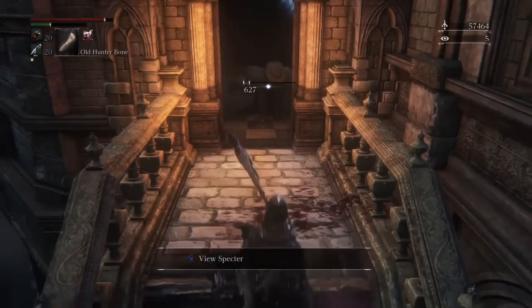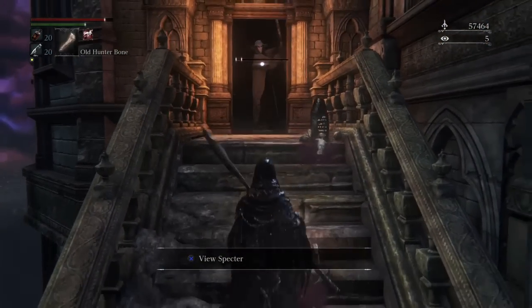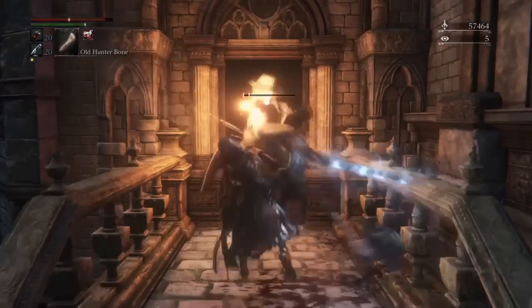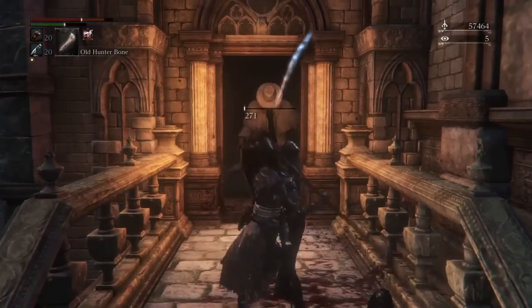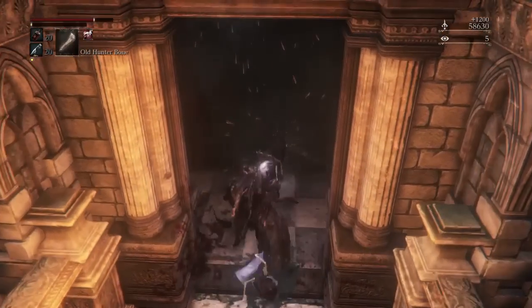That key is located at the top of the Healing Church tower - that room with a bunch of vases. You've probably been there before, you know, the door's locked and you're like 'what the heck.' Anyway, that's where you get the key.